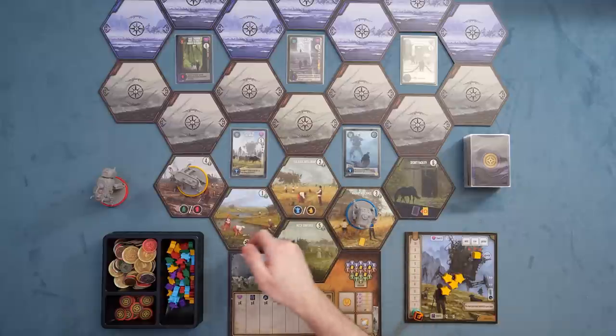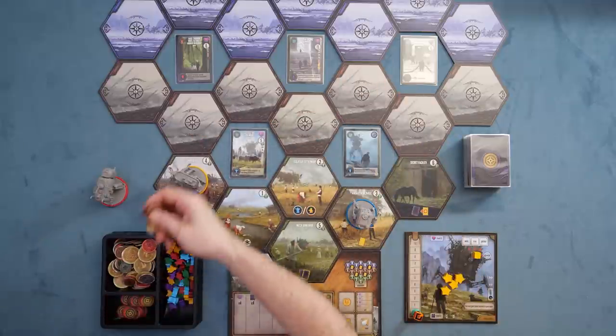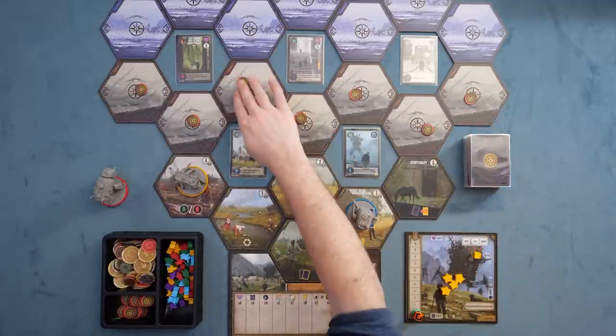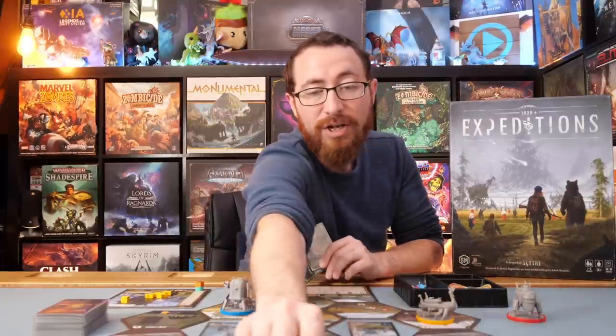Expeditions is a 1-5 player tableau builder. This game involves you trying to build up your hand of cards. You start with a leader and their associated pet or animal companion. From there you'll be taking actions — playing cards, moving around the board, and activating the various tiles — all while you explore new tiles, to ultimately be the player with the most points when game end is triggered.